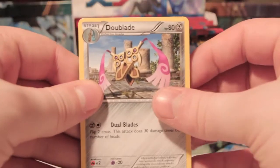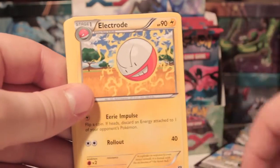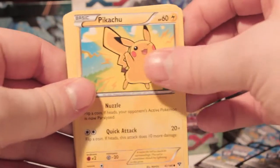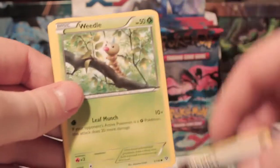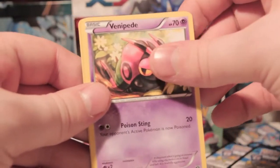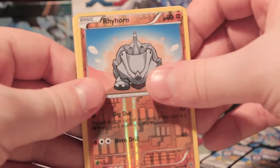Or at least some more holos. So we've got Doublade, Electrode, Shadow Circle, Pikachu, Dark Energy, Weedle, Zorua, Venipede, Rhyhorn Reverse, and a Grumpig Rare.